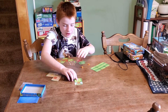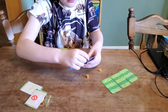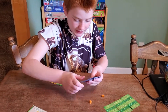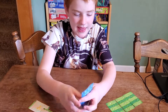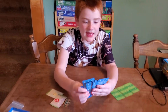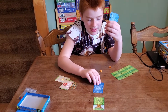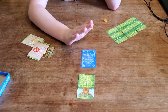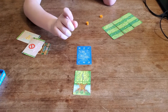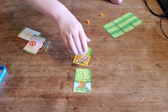So you start by dealing out six cards. Each player will get six cards — or rather three. At the beginning of every turn you pick one and then put it down like this. And once everybody's picked their card, you flip it and put it here.